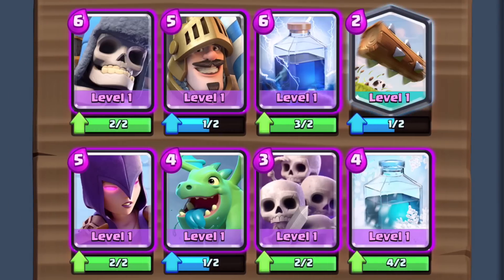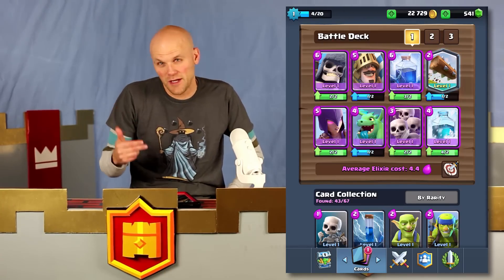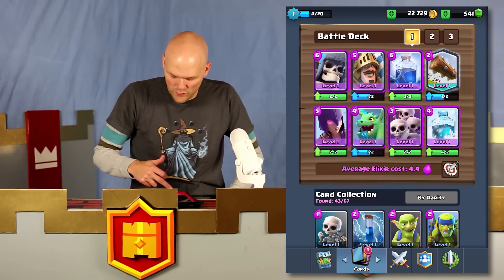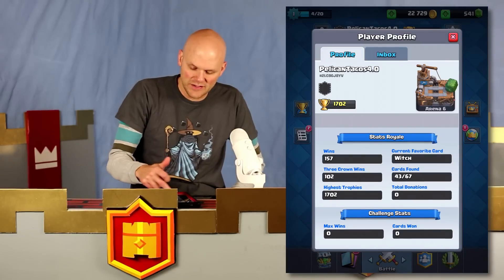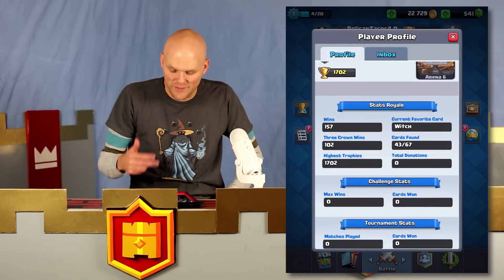This is my current deck right now with the giant skeleton, prince, witch, baby dragon, skeleton army, lightning, freeze, and the log. One of the things I did not have for the longest time were the giant skeleton and the baby dragon. It took me quite a while to actually get up this high. I've got 102 three-crown wins out of 157 wins.